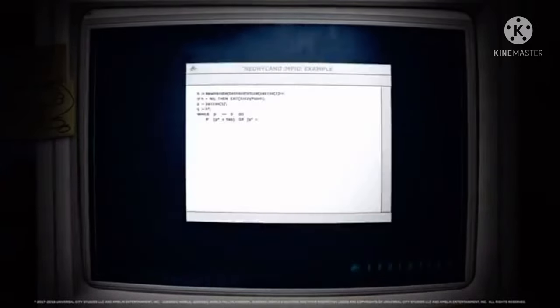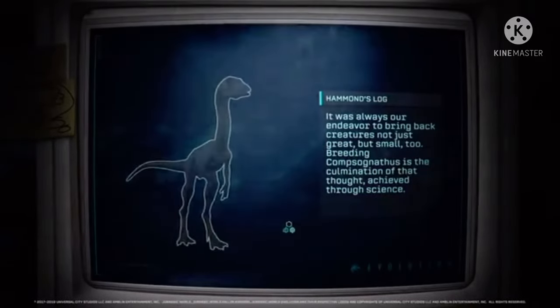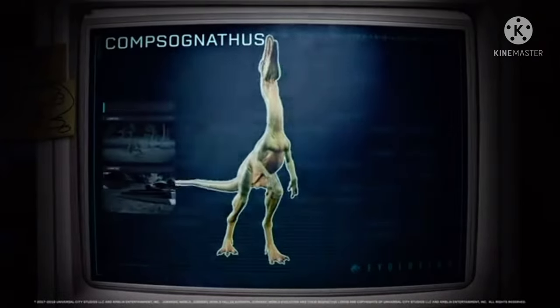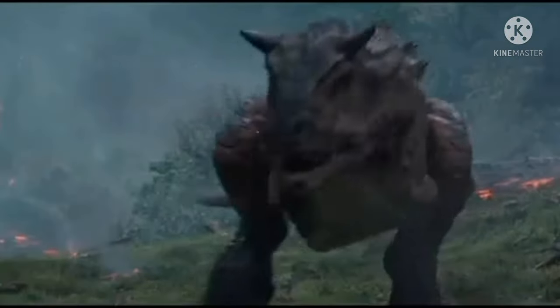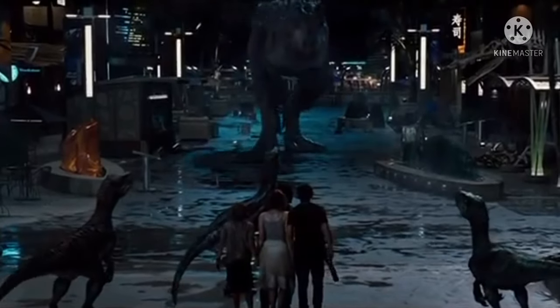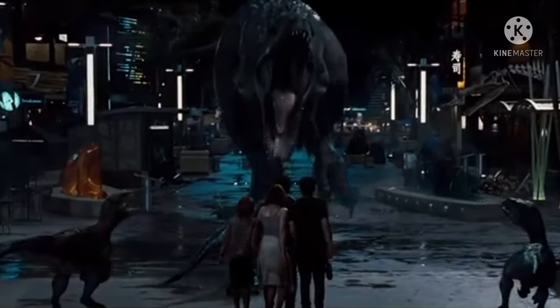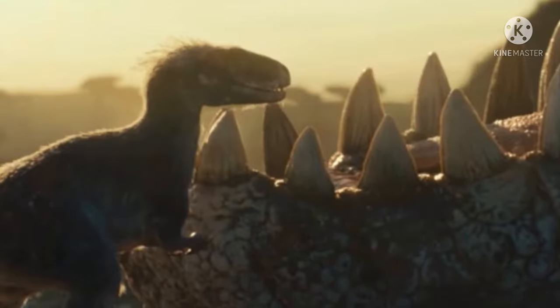Number three was just recently announced and will appear in the five-minute clip: the Moros Intrepidus, a small feathered Tyrannosaurid. This is our first official look from Colin Trevorrow at feathered dinosaurs. It looks beautiful, and you can see it right beside the Giganotosaurus — or at least its bottom jaw. Many people wonder why, and it could be that it's cleaning the Giga's teeth, perhaps right after the Giga kills a T-Rex in the flashback scene.